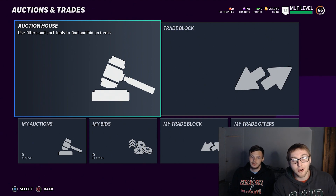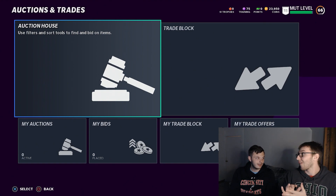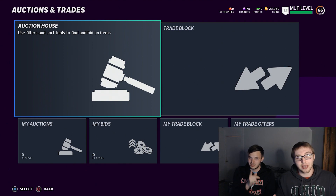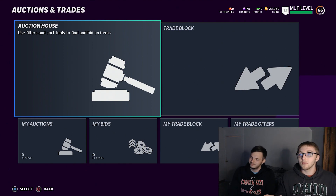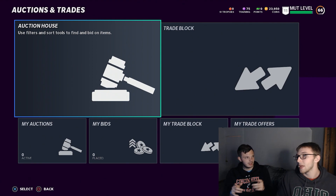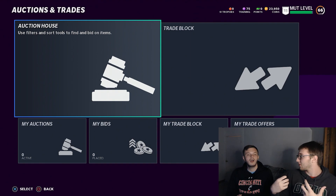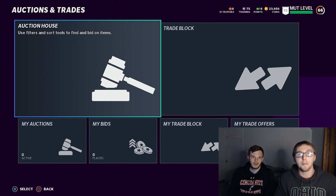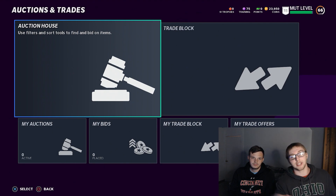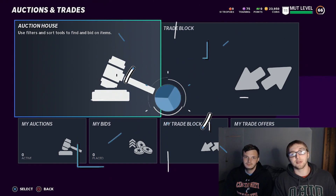If you guys pull anything crazy, let us know — tweet us on Twitter. You can also pull quick sales. We did, unfortunately not on camera, but you'll see it later. The quick sale animation — coins just come at you, you'll notice. Tweet us if you pull something like Aaron Donald. Don't just comment, we won't believe you — tweet us a screenshot. If you guys enjoyed, leave a like and subscribe for next time. Peace.